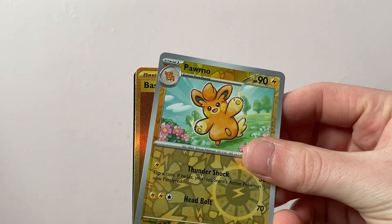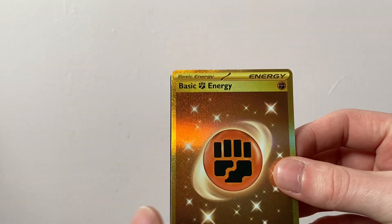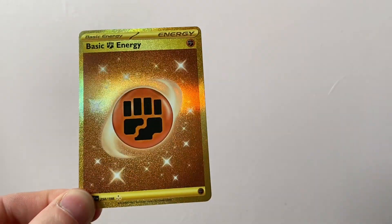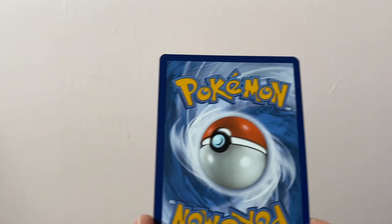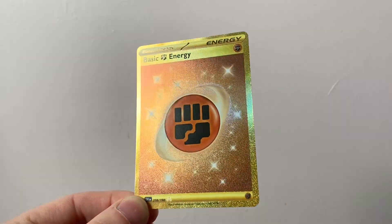Oh my gosh — oh! Do I need this one? I don't think I need this. We asked for gold and we got gold! Nice! But unfortunately I don't think I need this one — I need the Nest Ball. That is very nice, though again very off-centre. Not one I needed, but we asked for gold and we got gold. You know what, I'll take that.